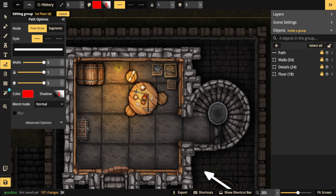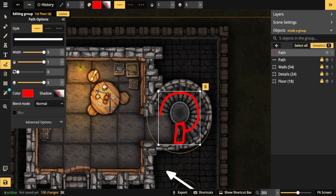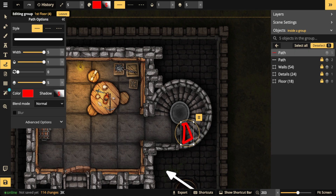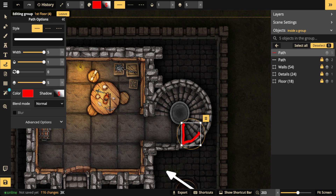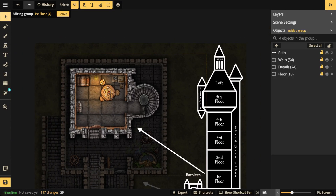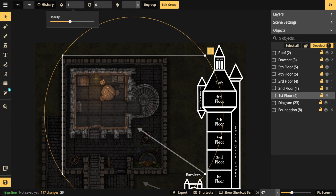One thing about the stairwell: because this one only goes up, at the end of the stairwell you can put a wall segment to show where the staircase ends. You can also take a shadow and put it on that side to show that the wall piece above holds the staircase - it's the foundation above. This is how you portray 'hey, there's another floor going up, it's just hidden.' Now let's hide this first floor and move on to our second floor.